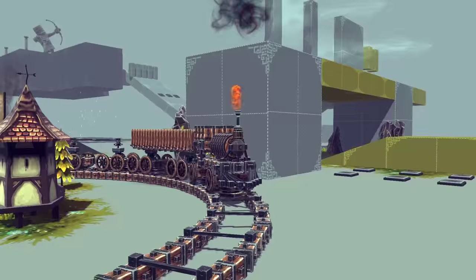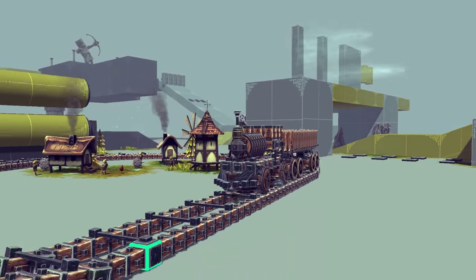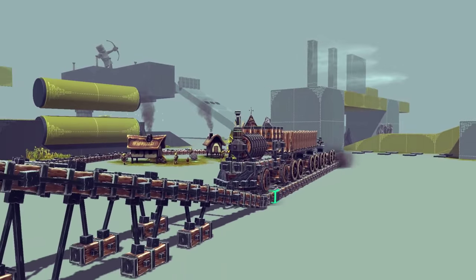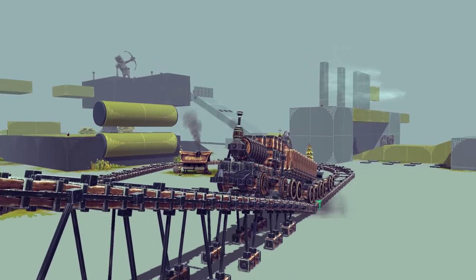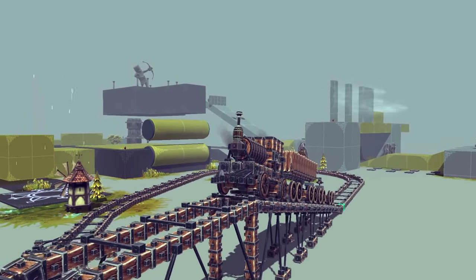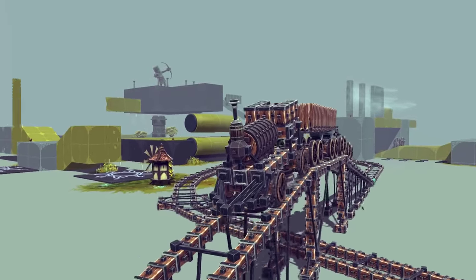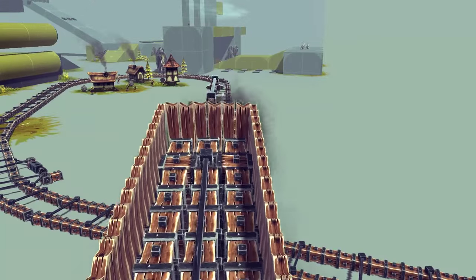What do you think so far? That wheel I'm using in between the tracks - that's the best method I've come up with for keeping it on the tracks without slowing it down. There's a tiny bit of space on either side of that wheel, and it works really well on the bends, just keeps it under control. I've experimented with a lot of methods.